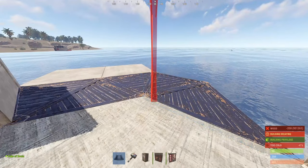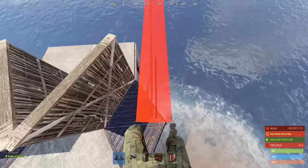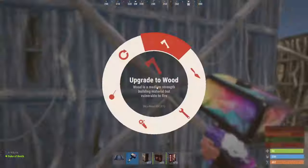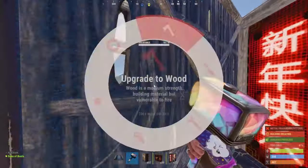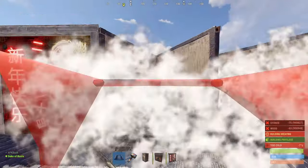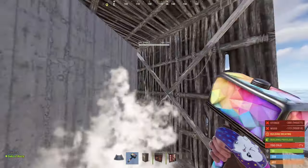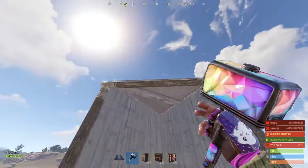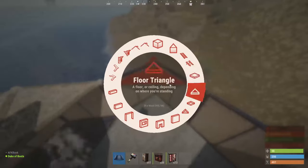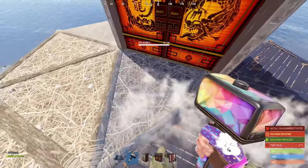Now you're going to wall this part in. This is where your upstairs loot room is going to be as well as a bedroom, and that there is going to be a jump up. All this will have to be sheet metal. The loot rooms up here are going to be eight rockets to raid, so they're not going to be the strongest loot rooms in the world. Then seal yourself in, and of course all this will need to be sheet metal as well.